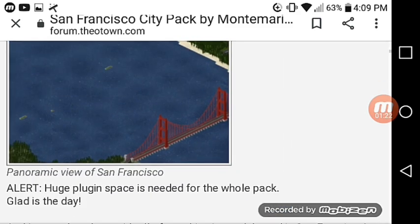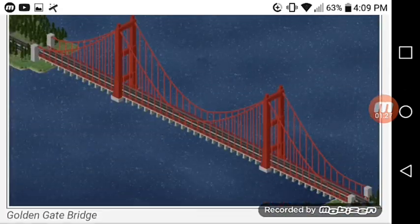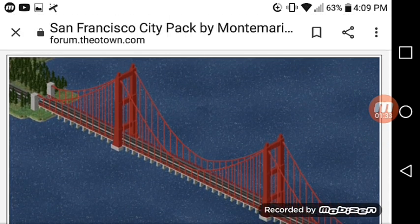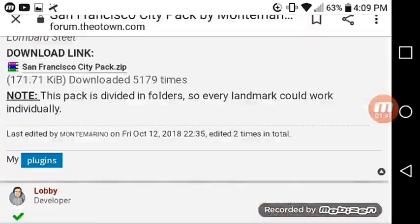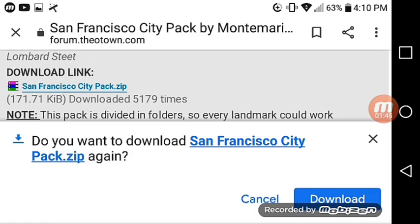This is what a lot of people want — the Golden Gate Bridge, this bridge right here. I'm going to download the San Francisco City pack link again. I already downloaded it, but I'm going to download it again.